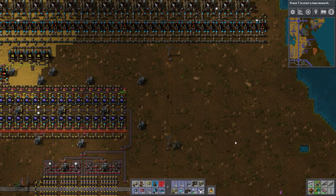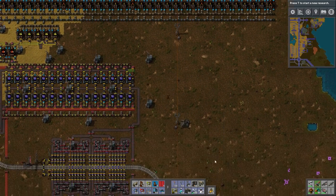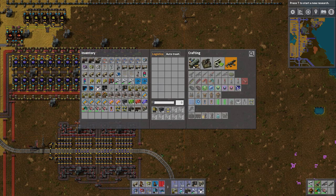Welcome back guys to Factorio Meiosis. This is episode number 27. Today we're going to make some batteries. Last time we upgraded our production capabilities with the Assembly Machine 3.